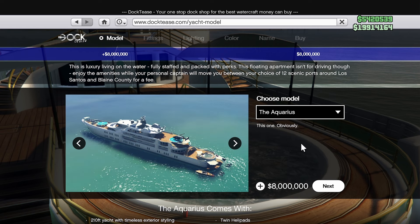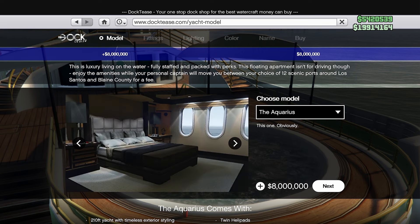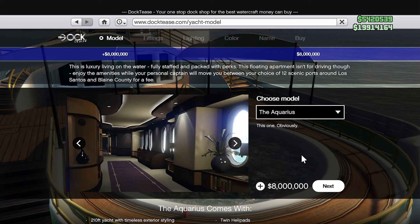And that is the Aquarius. This model comes with a high-end helicopter, specifically a Super Volito, and luxury boats in the back. Comes with all the bells and whistles, and overall projects the look of power and wealth you probably thought you'd get when buying a yacht in GTA. While the choice is yours, I'm going to be using the Aquarius as a build in this video so you can see what the maximum price could be for a yacht and what it can potentially look like before you decide to purchase it for yourself.